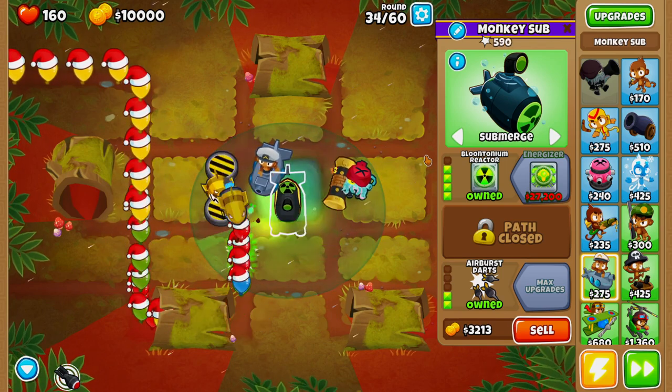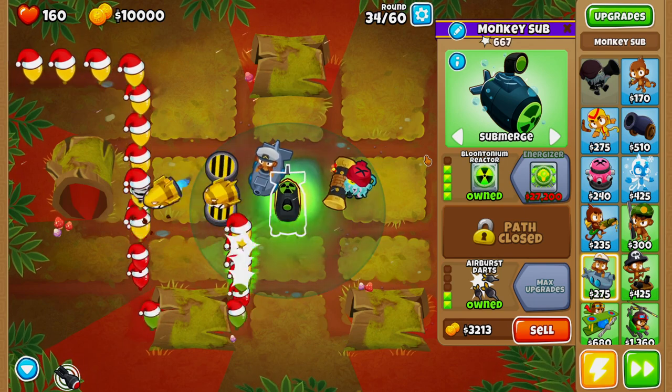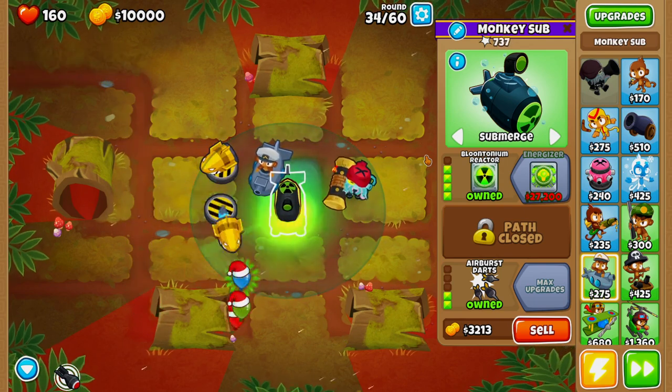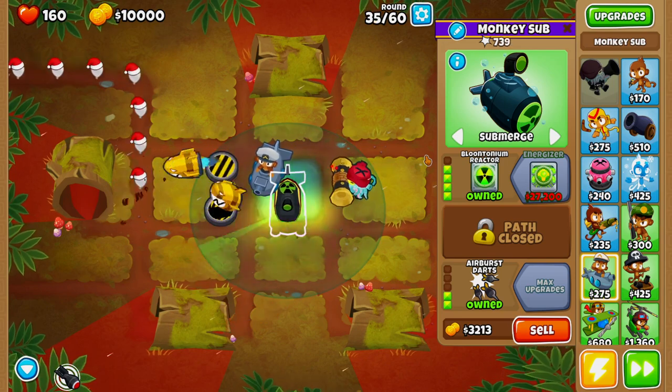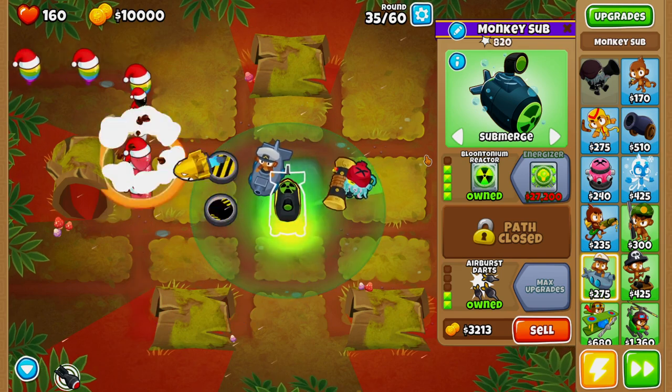On round 36 we're going to be getting another group of camo balloons — two rushes of green regen balloons. We're going to let them leak, which will drop us down to 100 lives. Once we do that, we can chill out for the rest of deflation mode.